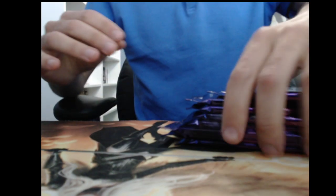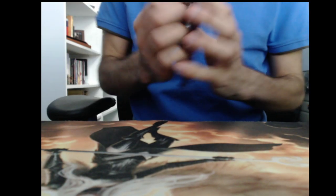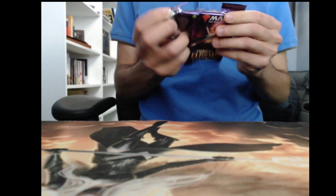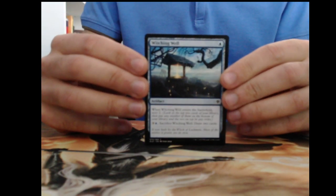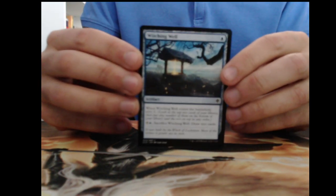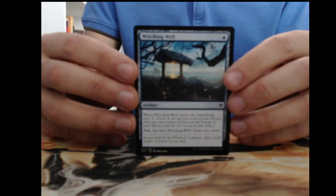I haven't cracked packs in some time having switched to Arena, but it is nice to hold physical paper. So let's just grab out a bunch here — no order in particular. There are showcase frames in this set which are really good, a whole bunch of cool cards, full art Planeswalkers. First I'll go through some of the commons, but then we'll switch to some others and kind of power through them.